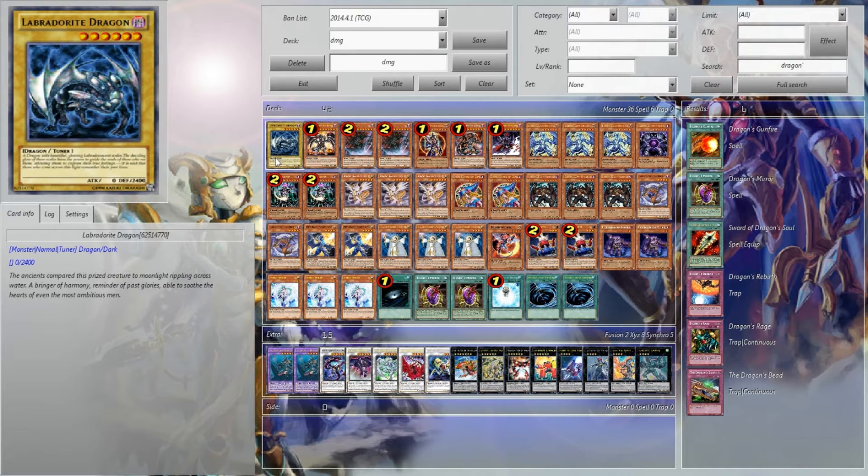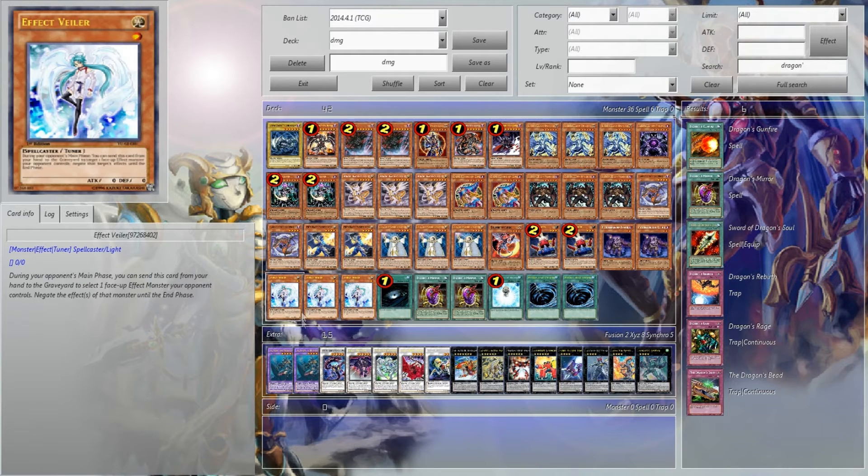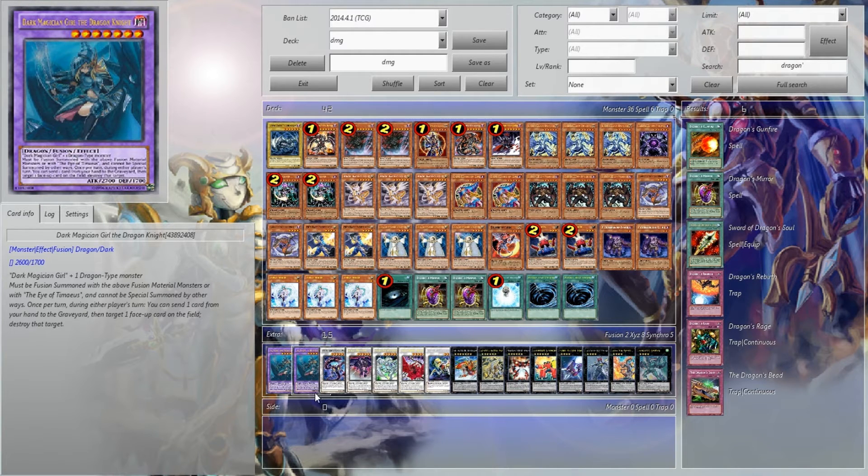Hey guys, welcome to a new deck profile. Dead Pro has finally updated, so here we go. I give you Dark Magician Girl Chaos Dragons, which sounds so awkward.